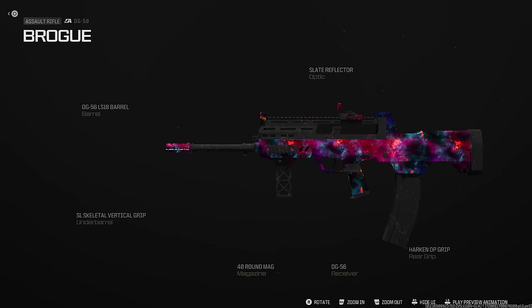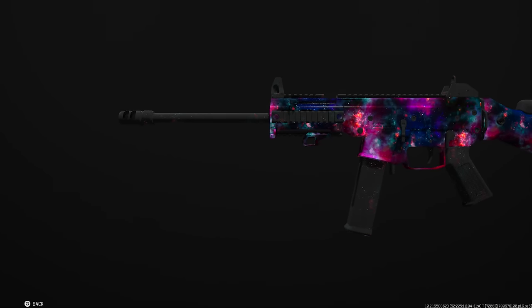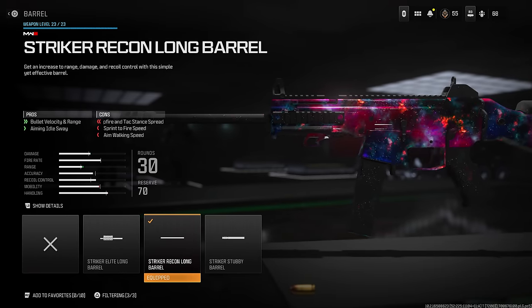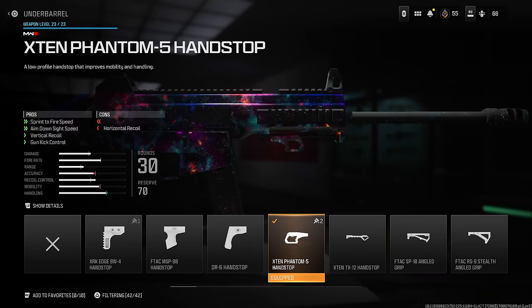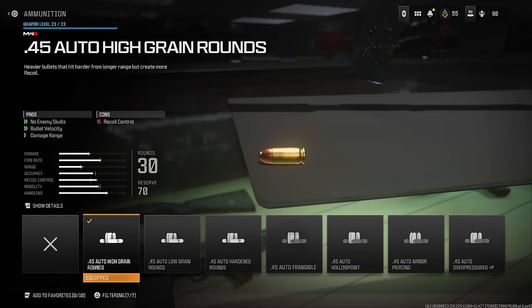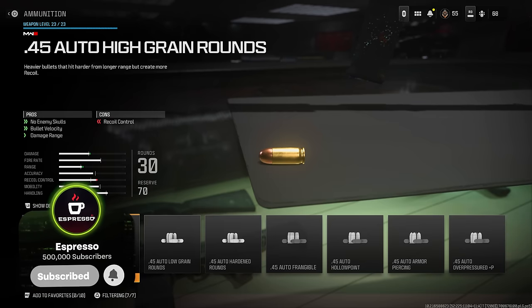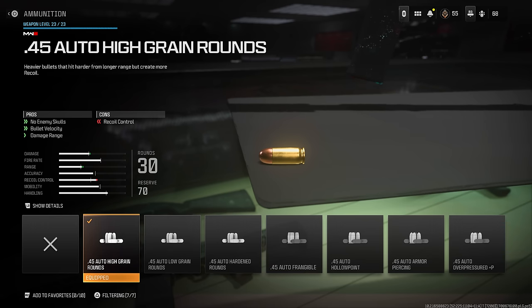Next is the Striker, which actually received a buff in the most recent update. I'd recommend the Striker Recon Long Barrel for bullet velocity and aiming idle sway, the Purifier Muzzle for horizontal recoil and firing aim stability, and the Phantom 5 Hand Stop for sprint-to-fire, ADS speed, and vertical recoil control. The High Grain Rounds keep you off the radar by suppressing enemy skulls while also increasing damage range and bullet velocity, extending your maximum damage range out to nearly 12 meters.